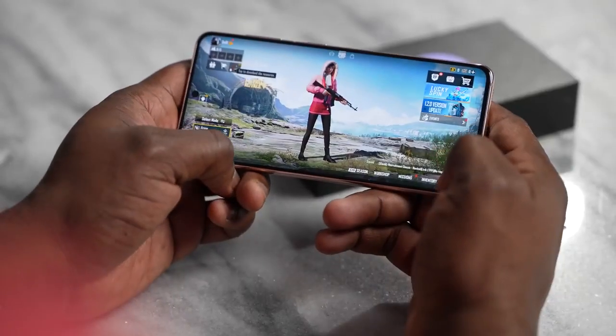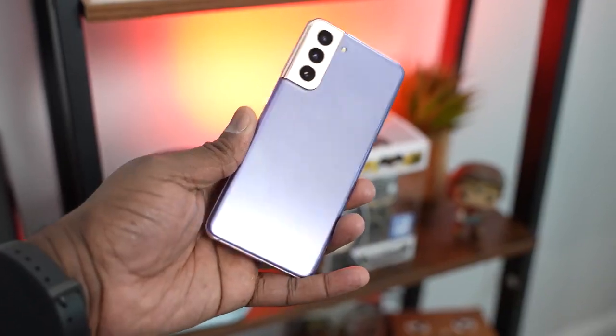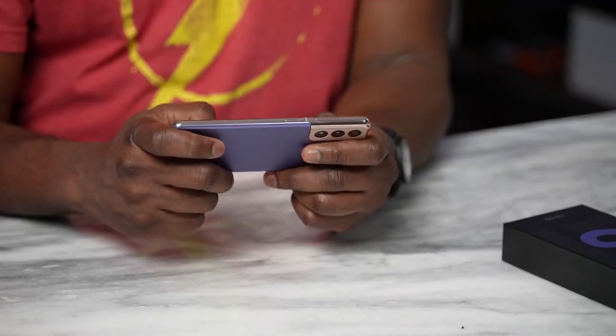Let's talk about gaming on the Galaxy S21. First of all, the Phantom Violet S21 is a gorgeous looking device. That gold trimming around the camera, the Phantom Violet color looks really nice. This is plastic at the back, but it feels really good. They've done a good job here. In terms of internals, we're looking at the Snapdragon 888 — this version has the Snapdragon 888 — with 8 gigabytes of RAM, and storage starts from 128 gigabytes. You've got a 4,000 milliamp battery and it's a 5G device.